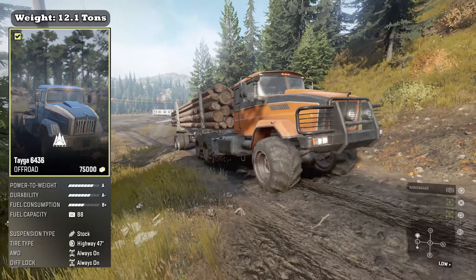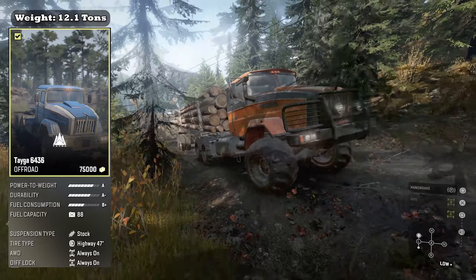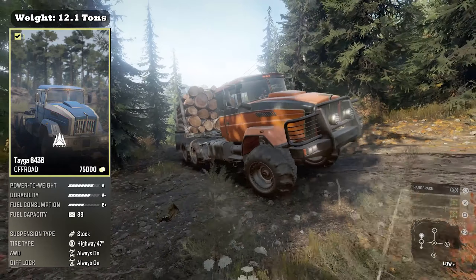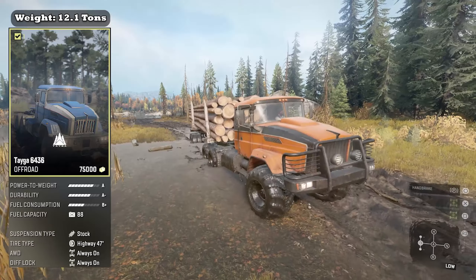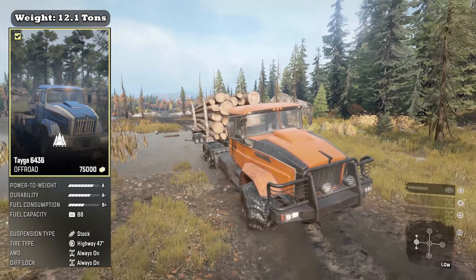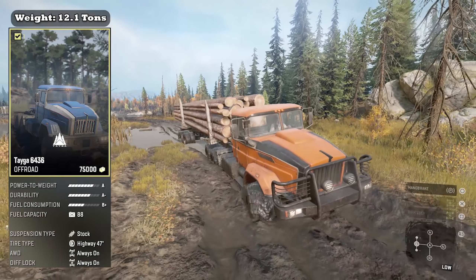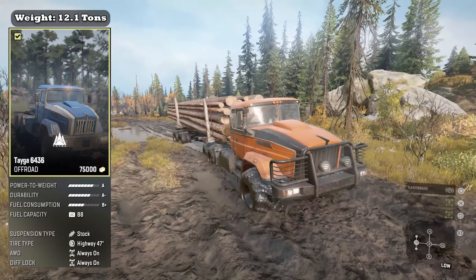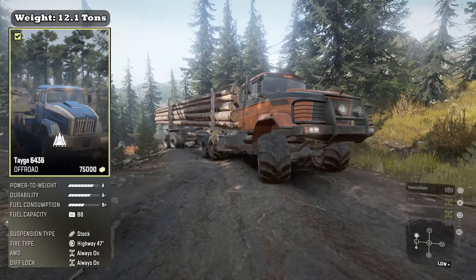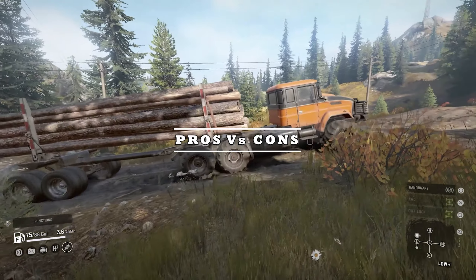The Tega 6436 is classified as an off-road truck. It weighs 12.1 tons. In its stock configuration, it boasts a power-to-weight of A, a durability of A-, fuel consumption B+, and a fuel capacity of 330 liters or 88 gallons. It comes with stock suspension, and its tires come stock with a 47-inch highway tire. Its all-wheel drive and diff lock are always on.